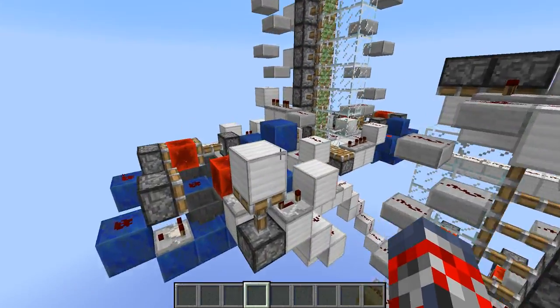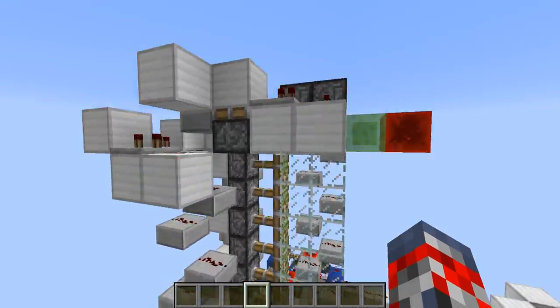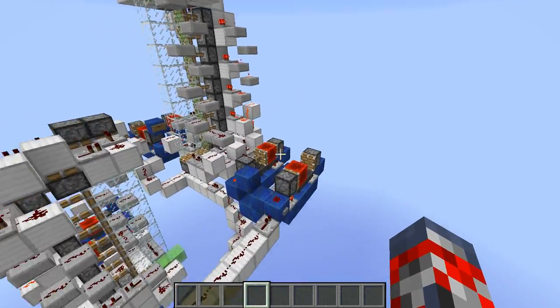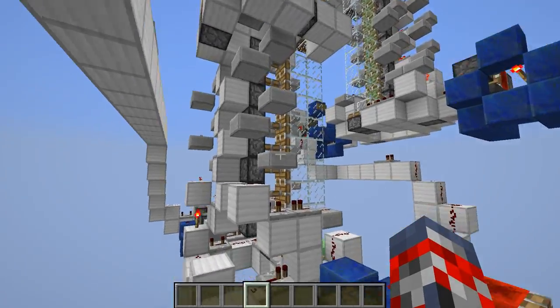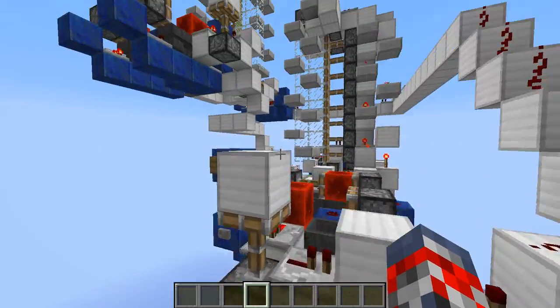Definitely check out Mumbo Jumbo's video. Pretty much what it uses is some hopper timers over here to make it work, slime blocks, a lot of pistons, tons of redstone. Pretty much more hopper timers there. It uses a sick elevator system, a ton of really cool placed redstone and stuff like that, more hoppers, some cool switches like that.